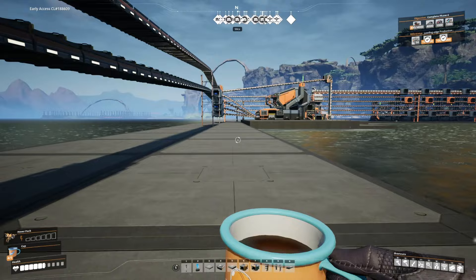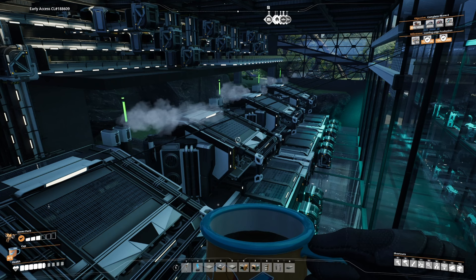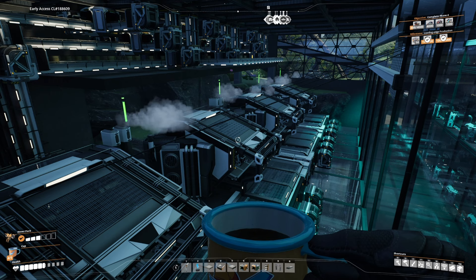I'm going to show you two design ideas today: a simple one that is good for baby's first manufacturer, and another design with a logistics floor that I'm currently putting in place as part of my fused modular frames factory.